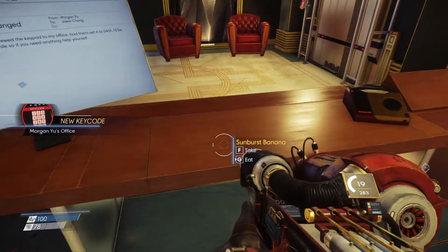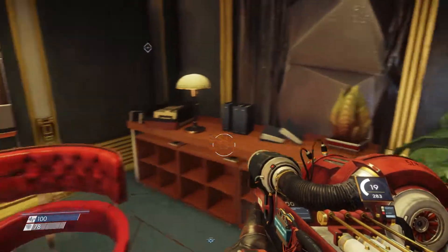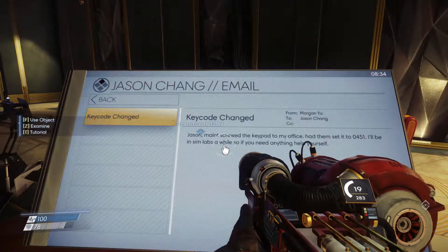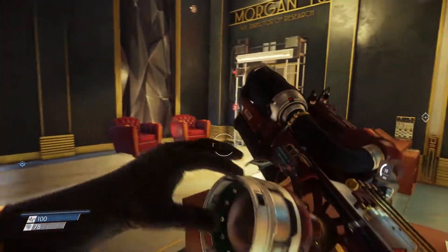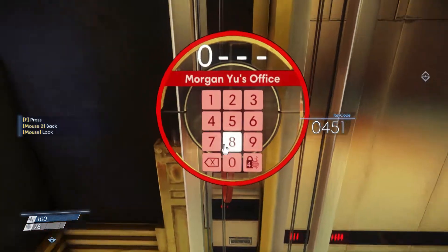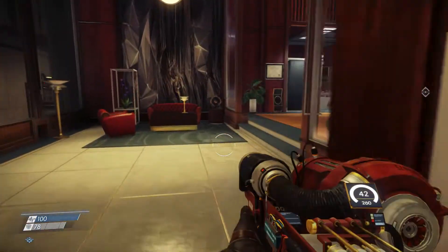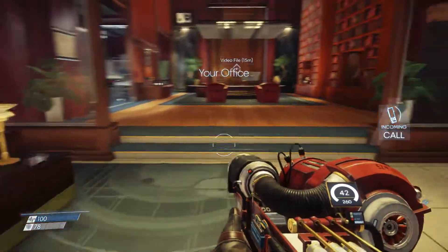I'll be in sim lab a while, so if you need anything, help yourself. He said it's in his office. Whose office is this again? Morgan Yu. Okay, let's go ahead and reload real quick. Zero, four, five, one. Bingo! Oh, this is my office — I forgot. My name is Morgan Yu.